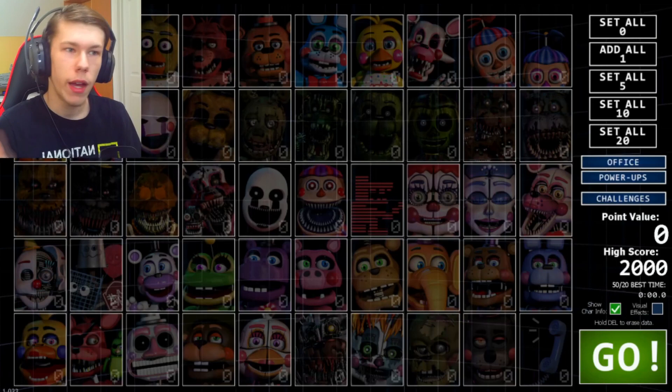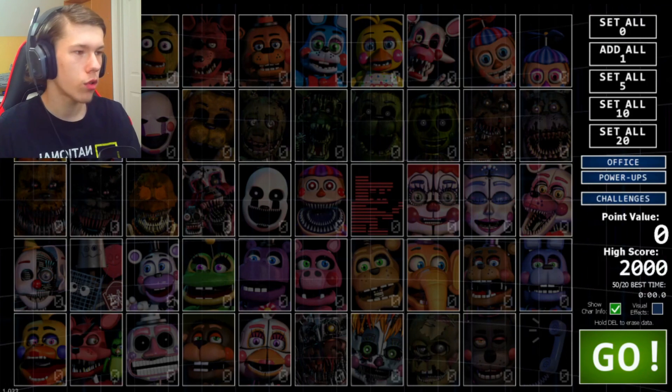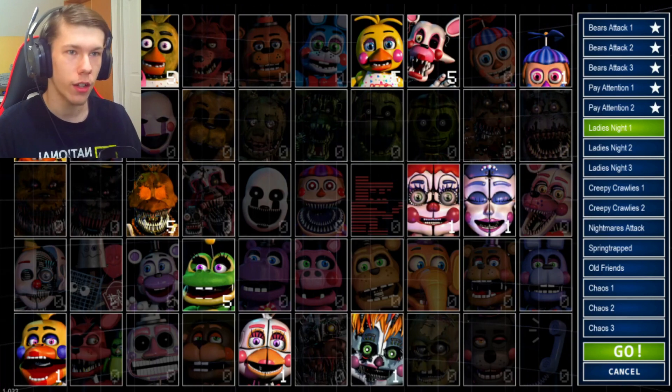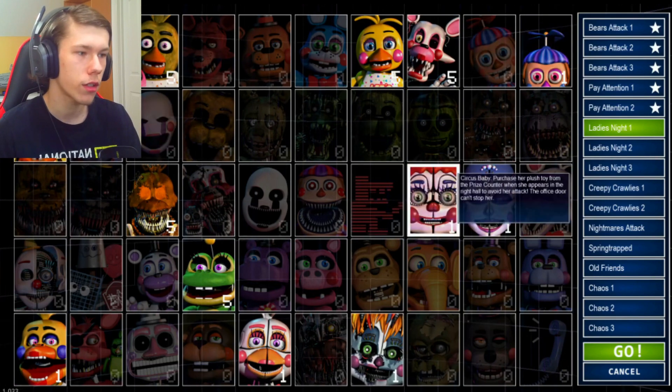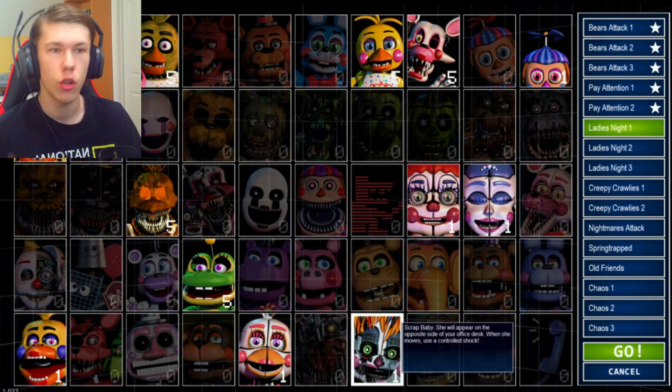Alright, ladies and gentlemen, welcome back to the Ultimate Custom Night. Last video, we finally got our first office — the Sister Location office — and we also started struggling doing Ladies Night 1, which I've done a little bit of testing for and a little bit of research over one specific character. But I want to do some more testing this episode so you guys can understand what I'm going to be doing as we go on with the night. I'm not going to go over all the characteristics of these animatronics as I've already done that in the last episode, so if you haven't seen that already, make sure you go check that out.